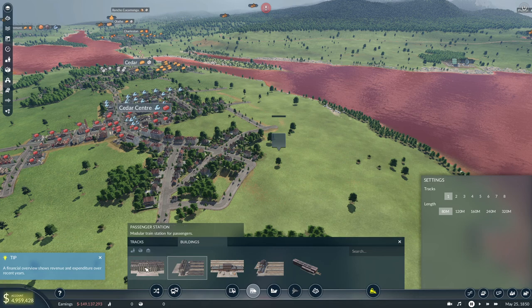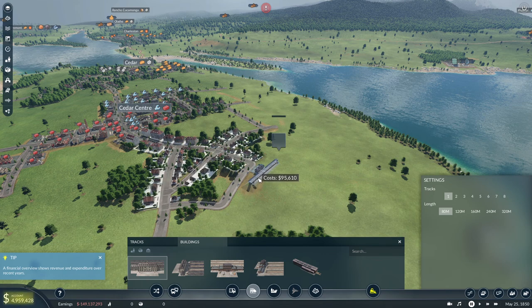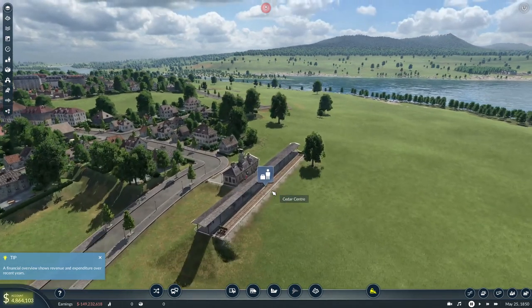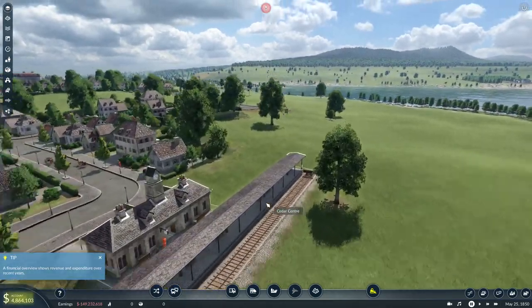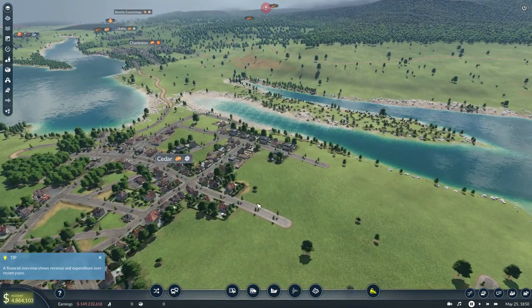Yes, I need something that's extendable, actually. Something like this — yes. Let's put it like that. Good catchment. Do I feel confident? I do. Hit it. Okay, that will be extendable. Now let's see where I want to be putting the second station.